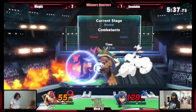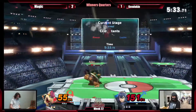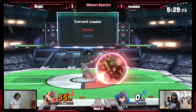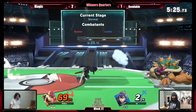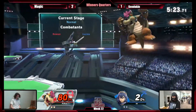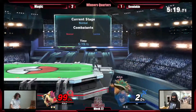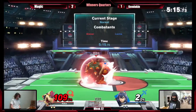Bowser can just side B you or grab you. And there's a back air — oh, that back air's so meaty. You know what meaty means? For me, I think meaty means thick. Okay, we'll say it's a juicy back air. That was a very juicy back air to knock him into the sky.